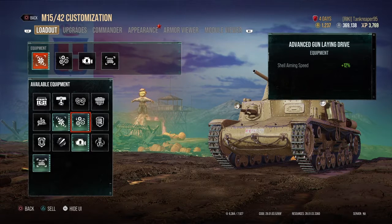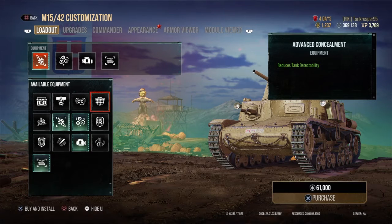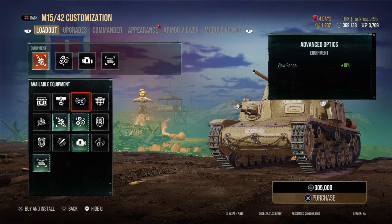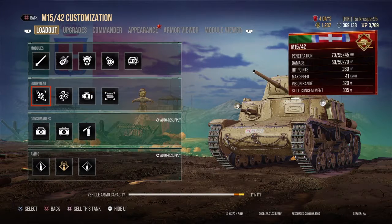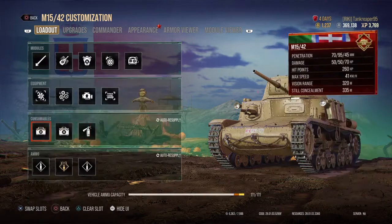My equipment: I put Improved Ventilation, Advanced Gun Laying Drive, and Advanced Power Train. You could put Coated Optics or a Camouflage Net if you want to make it sneaky — that depends on your playstyle.